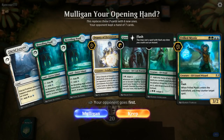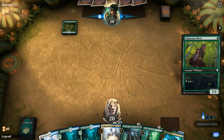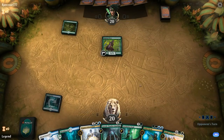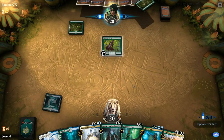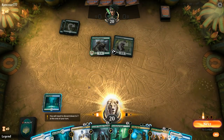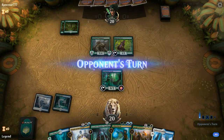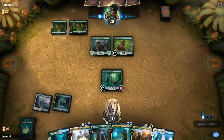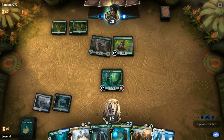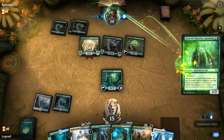We're on the draw with a reasonable hand — turn 2 mana creature, turn 3 we have some options. Facing a Forest into Llanowar Elves, let's play our tapped Breeding Pool. It's going to be a turn 2 Steel Leaf Champion — a pretty powerful start for the Monogreen Stompy deck. Let's play our Druid, and then we're probably going to be forced to Deputy the Steel Leaf, hopefully they play a second one. Steel Leaf gets in for 5, then it's a Paradise Druid into Growth Chamber Guardian.